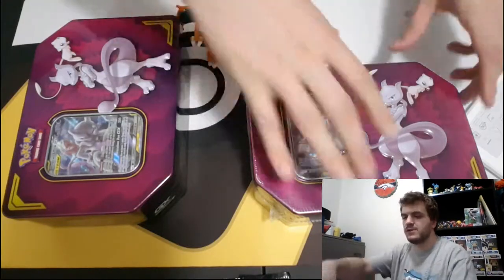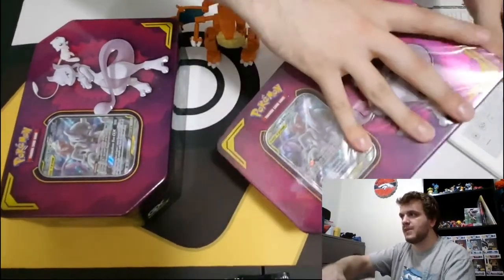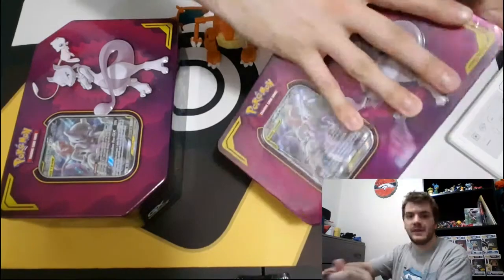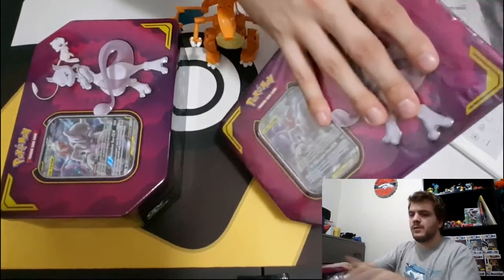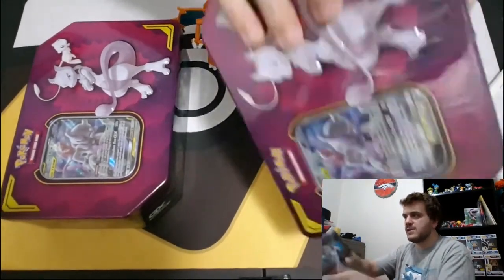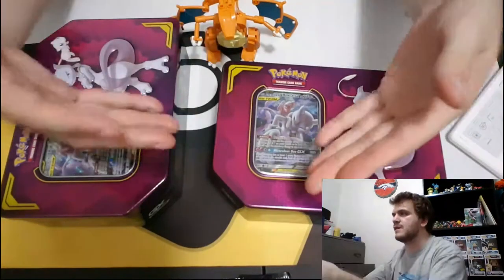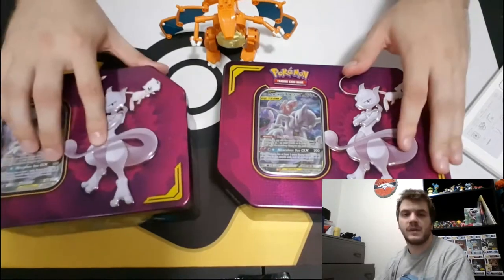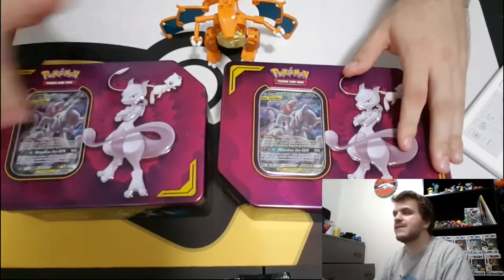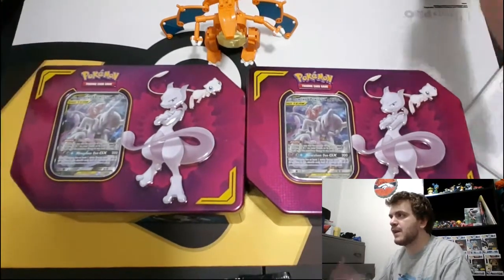We have our friend Charizard today. For some reason I did not grab him for the Charizard tin — I had my mind on Gyarados and then I just grabbed Ivysaur. So we're going to bring him out because we missed the opportunity last time. As for the webcam, I've been having a lot of trouble with the program crashing, so I'm probably still going to try to run it, but mostly focusing on the main screen so we don't get a bunch of awkward pauses.